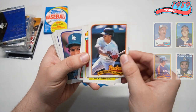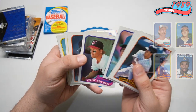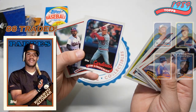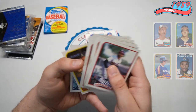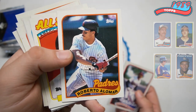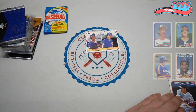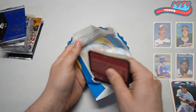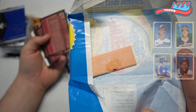Robbie Alomar - that's not bad, that's the second year for him right there. I think you have an '88 Topps, I'd have to look that up. Harold Baines and Jeff Blauser. We got two hall of famers, we'll take that. Roberto Alomar is very cool - I'll put that off to the side. Brian Sandberg on the back of this one.